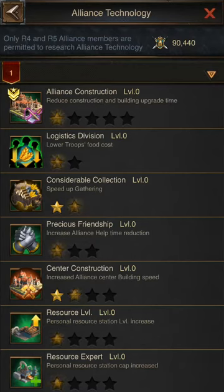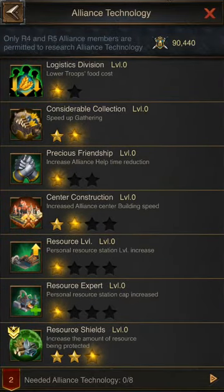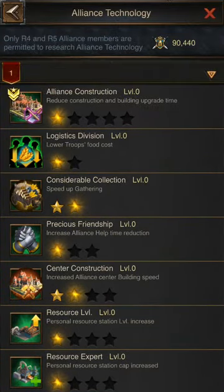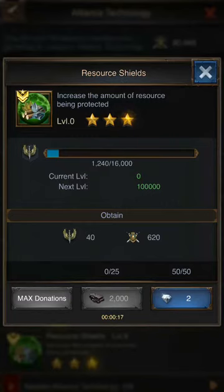You'll click technology. Right now we're at tier one, unable to access tier two because the donations are low at the moment. As you can see at the top right, I have 90,000 points. You'll pick an area and obtain — you'll notice you'll acquire 620 points, and in about 13 seconds I'll be able to donate some marble.